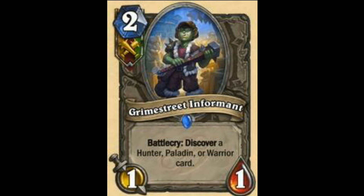Next is Grime Street Informant — Battlecry: Discover a Hunter, Paladin, or Warrior card. I think it may see a bit of play, but it's not exactly the best. Maybe after a month or so this card wouldn't see play unless it's in control or mid-range decks.